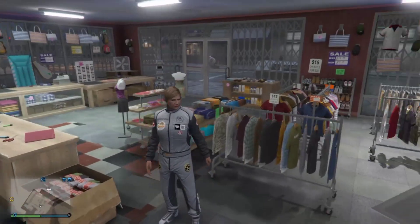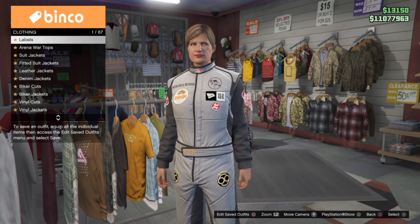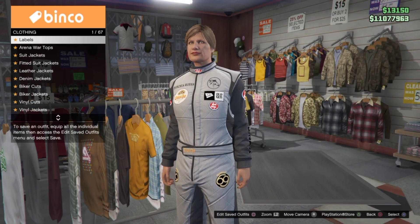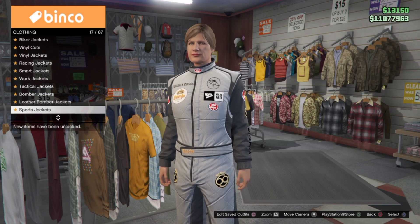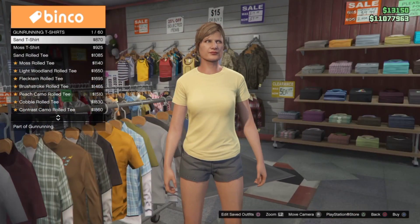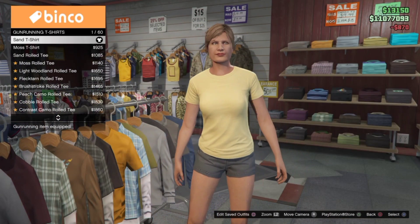To start up, you can select a racing suit, and you want the default pants — that's what we're looking for right now. So once you have any racing suit, come over to the t-shirt section and go into the Gun Running shirt, and you want to apply the sand t-shirt.